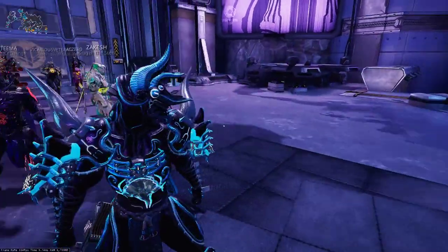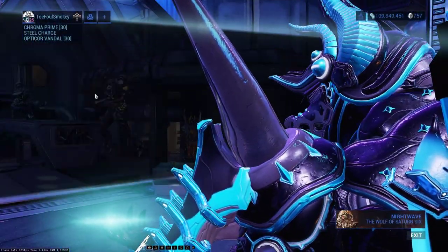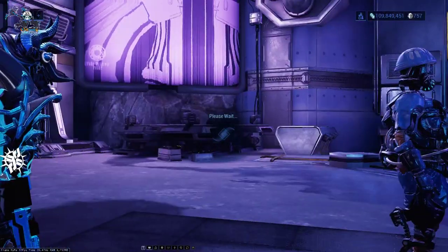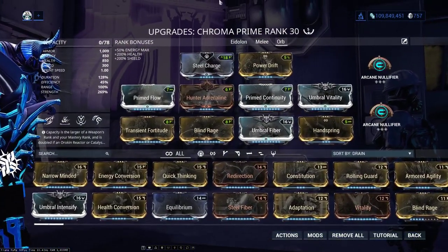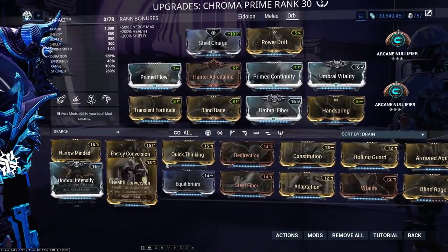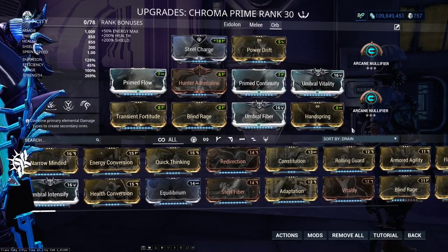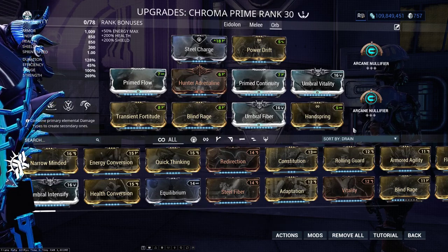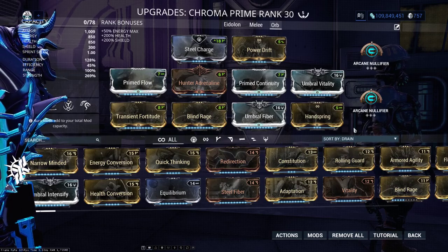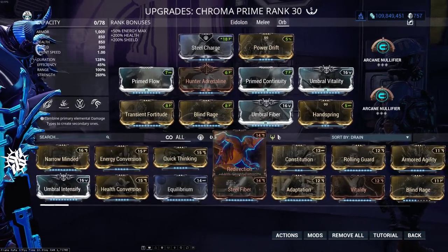First up to talk about our gear is my beautiful blue boy Chroma Prime. We're bringing an ice element on Chroma for additional armor and projectile deflection, and the build for the orb fight that I'm using looks like this. It's pretty different from your standard Chroma Eidolon build. We drop some power strength for additional base armor with the umbral mods, as maximum vex armor damage is not needed in this fight, and the highest possible damage reduction will help you more when soloing.